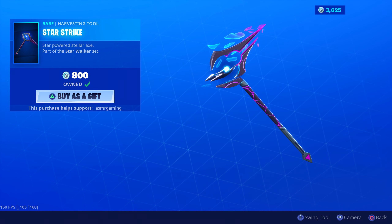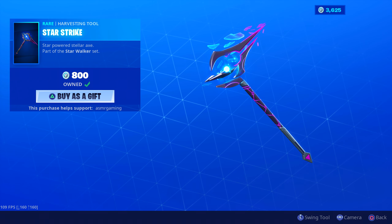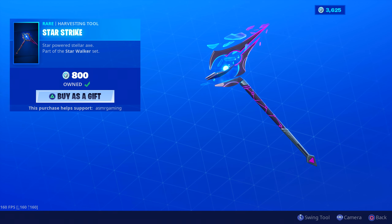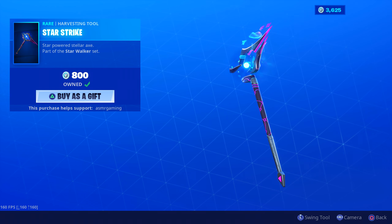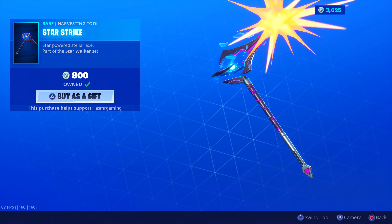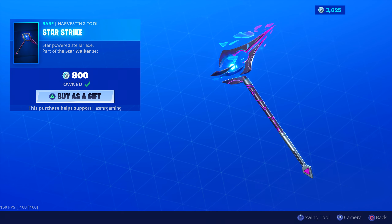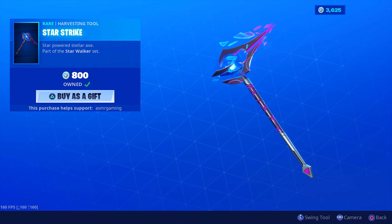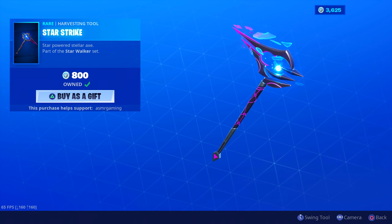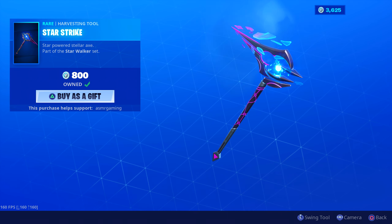Here is the Star Strike Axe that I was just gifted — a harvesting tool. Star-powered Stellar Axe, part of the Starwalker set. The animation is just the standard one used for most harvesting tools. But the sound is unique — every single swing is different sounding. It's kind of like a piercing sound, a loud piercing sound. I don't know if I would call it relaxing, but it is really cool. Very metallic sounding strikes. You really hear it. I like it.